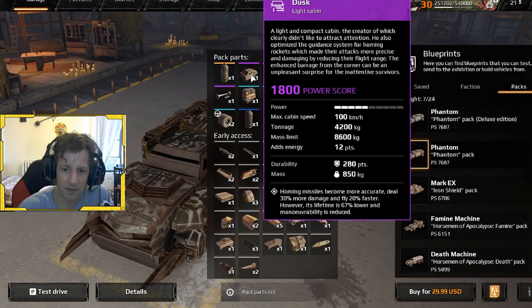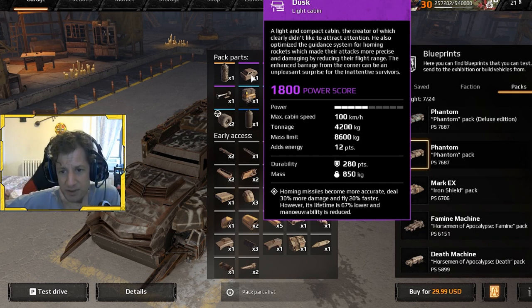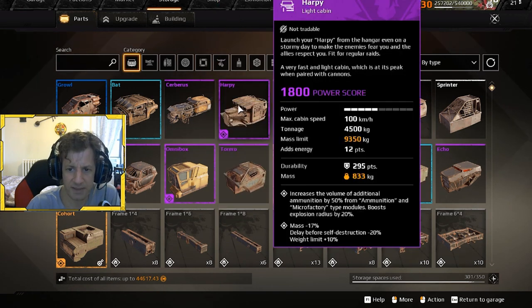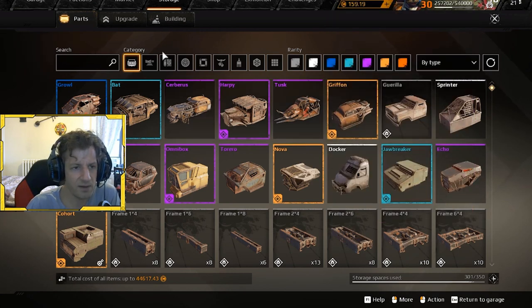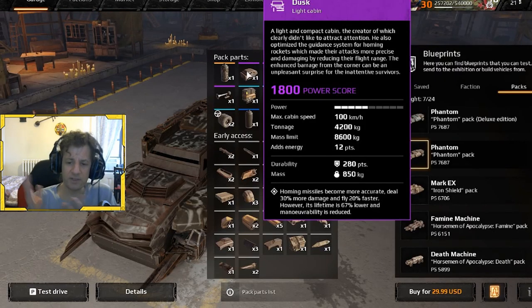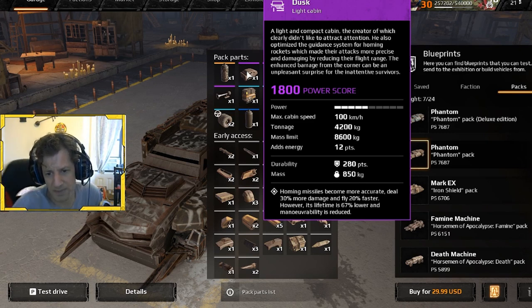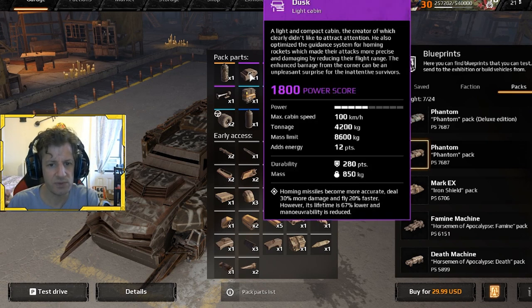The cab itself — the Dusk. So it is another light cabin. I'm not really a fan myself. It's got 42 and 86 — so a little more than the Cerberus, less than the Harpy, less than the Tusk. Stats are kind of iffy on the light cabin side, and of course the perk changes everything as it always does these days.